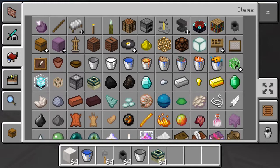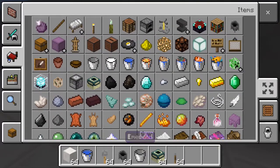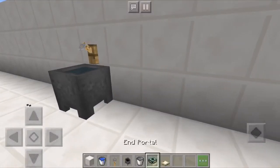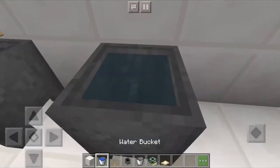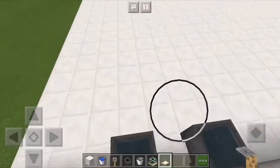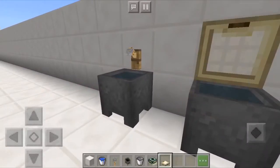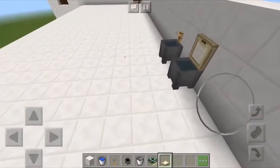Let's also build a basic toilet. Actually let's do a cauldron with a lid on it. Make sure you're on the potty, not in the potty — and I'm in the potty. I need to get out. Okay, we've got a sink and a toilet.